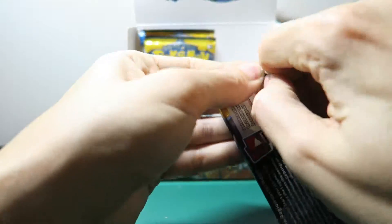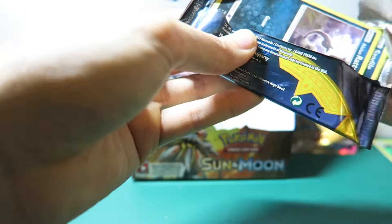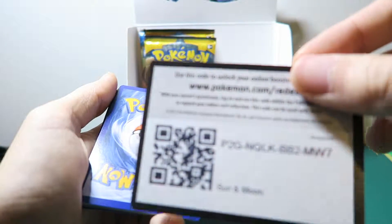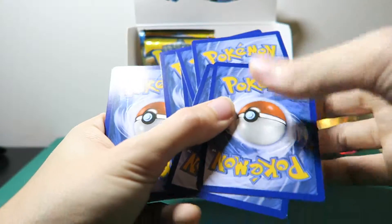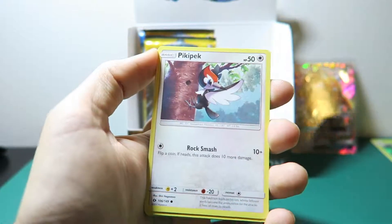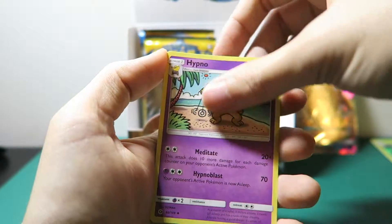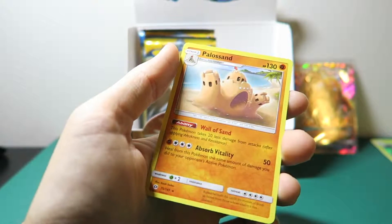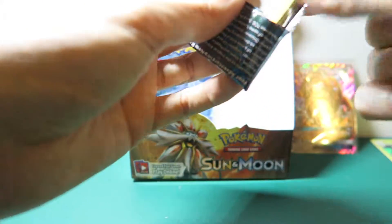We've got four packs remaining. I cannot open these packs — these are all over the place. There is a code; make sure you use the codes because I am such a small channel that most of these codes probably haven't even been used yet. So make sure you go check them out — I want to know what you guys get, so leave a comment below. An Alolan Meowth, and the rare is just the Sandcastle. I really don't like that Pokemon — it shouldn't be a rare.